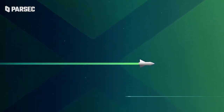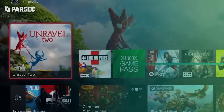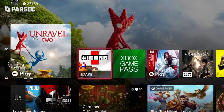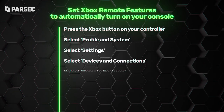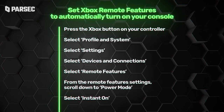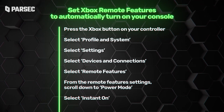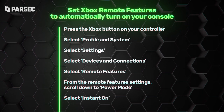You can even set your Xbox remote features to automatically turn on your console when initiating Xbox Remote Play. It's a small side quest, but totally worth it. Press the Xbox button on your controller, select Profile and System, select Settings, select Devices and Connections, select Remote Features. From the Remote Features settings, scroll down to Power Mode and select Instant On.